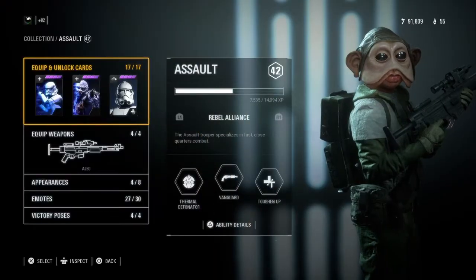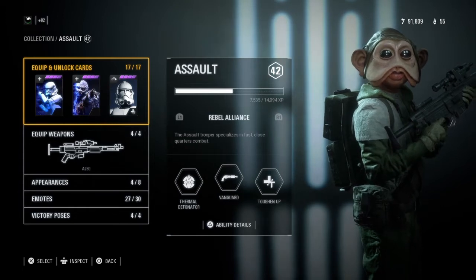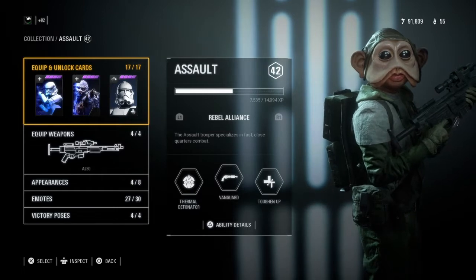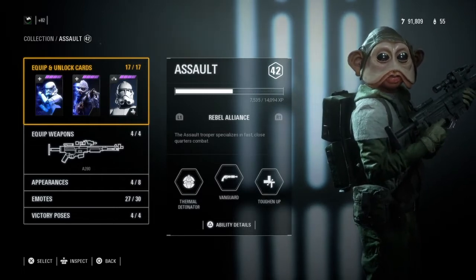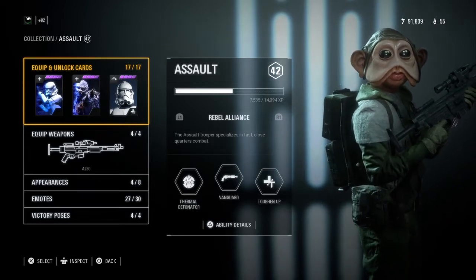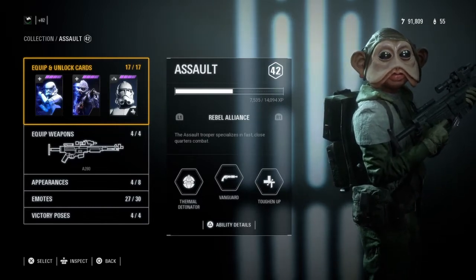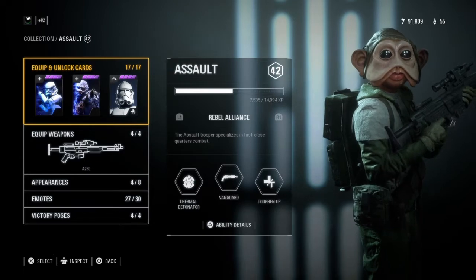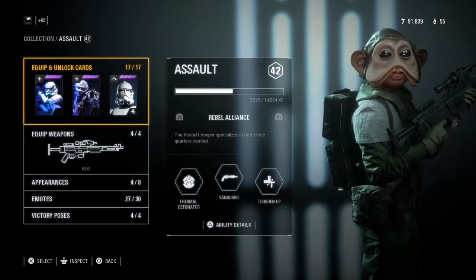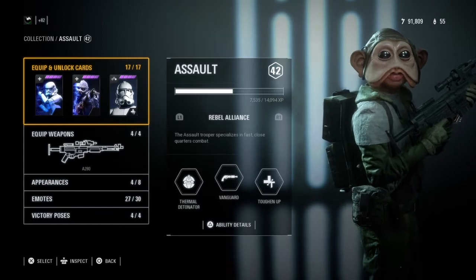Welcome to another video on the Darth Maul channel. Today we are using our beloved Celestin skin, which everyone has really wanted for a long time, myself included. I'm actually happy it's Assault, as there isn't really a lot of alien skin options, and the Celestin is very popular in BF1 — now that it's in this game, it's going to be even better. I've got it for both the Rebel Alliance and the Resistance, so that's really nice.